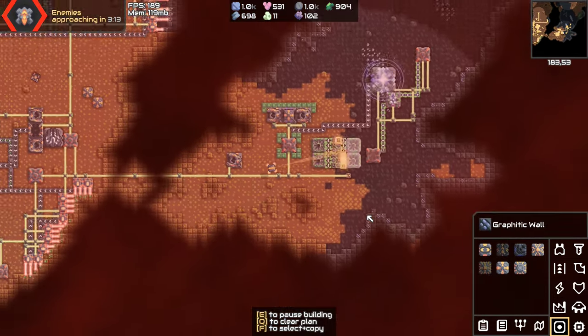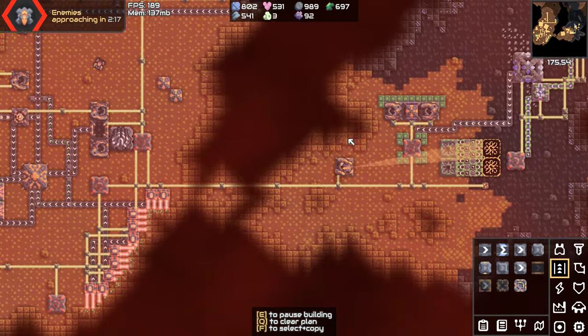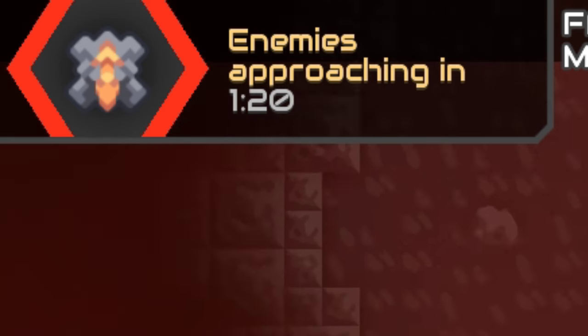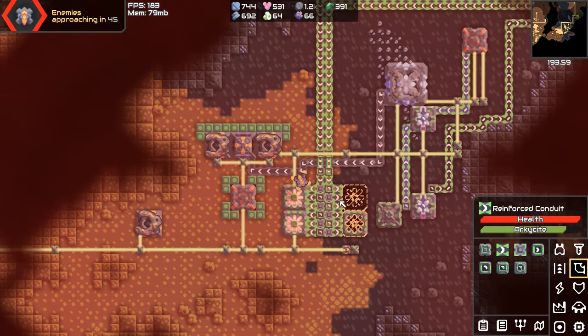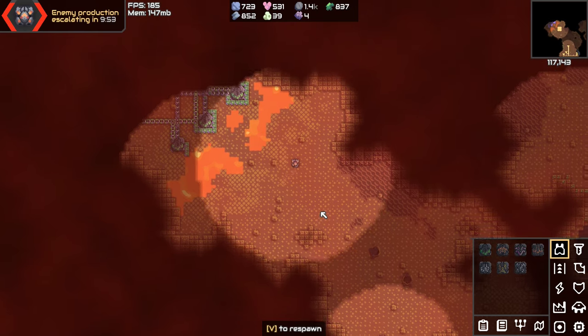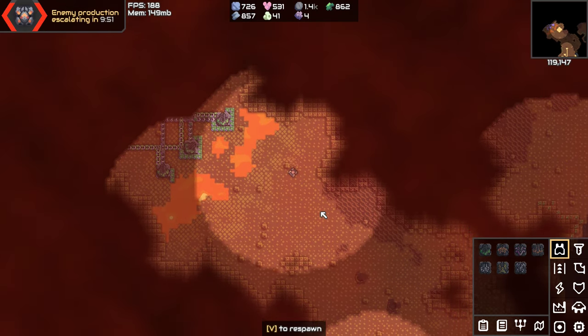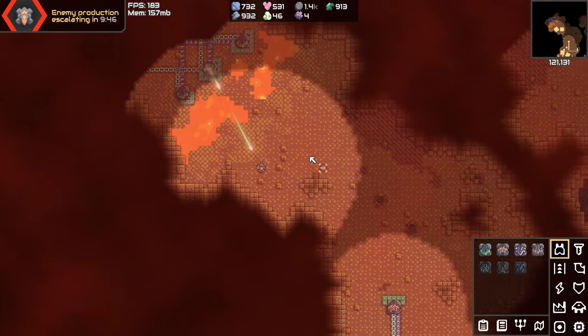Okay, we got our oxide back up and running. Their enemies are approaching in a minute. That should be working now — yes it is. Okay, we have power. We're going to have to push through this first. I can just make flying units — I don't need to mess around with anything.